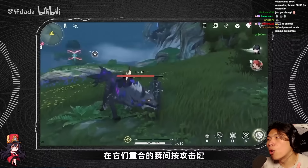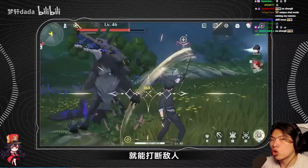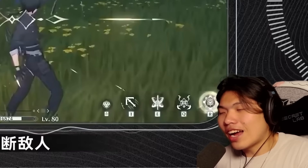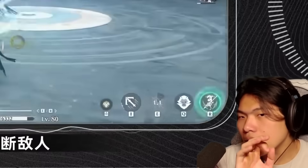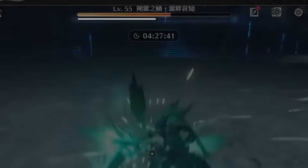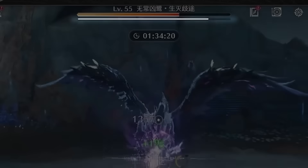Between parry and dodge, parry has more significance because parry does posture bar damage. You basically deal posture bar damage when you parry, but you will not deal posture bar damage when you dodge. You can see that parrying deals a bit of the posture bar here. You can also parry not just with the parry button — you can parry with your skills, your ultimate. There are a lot of different ways to parry in this game, as long as you hit the correct timing.